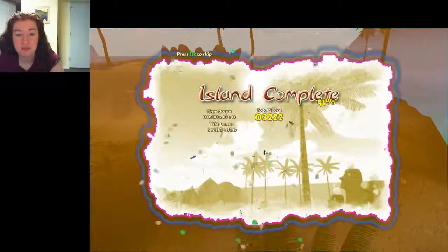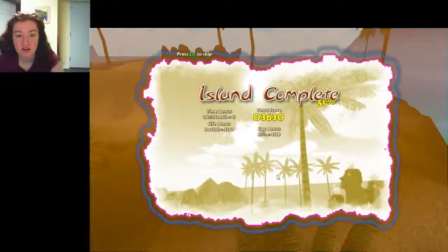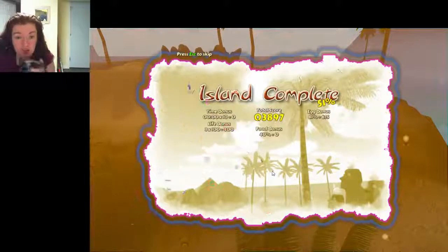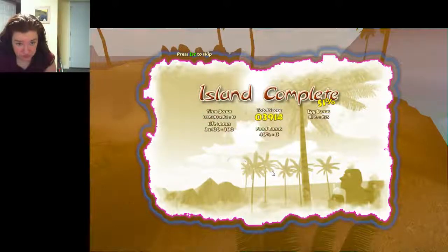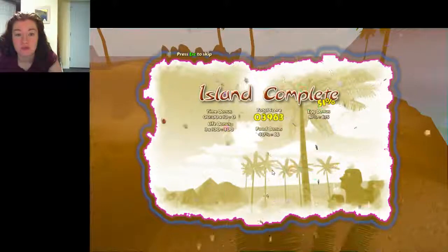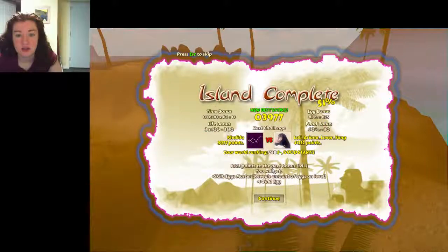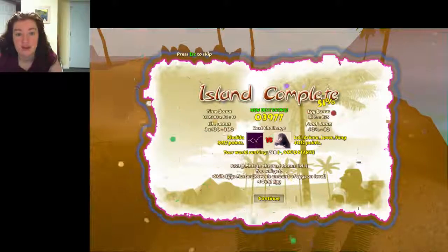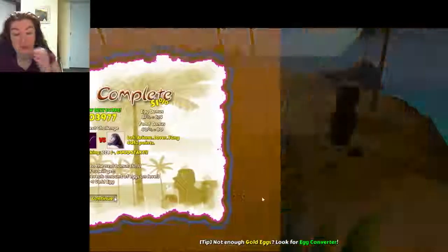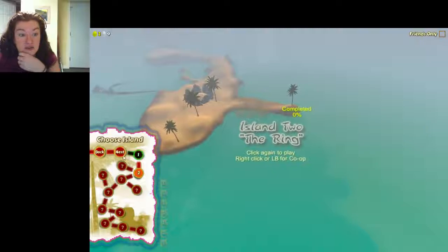We have points. I got 81% of the eggs, apparently. I didn't get a time bonus — I'm not surprised. Food bonus — I got 40%. My world ranking is 228. Not enough gold eggs, look for the egg converter. Let's go to the nest and see what we have. Apparently the ostrich kick is strong enough to kill a lion!